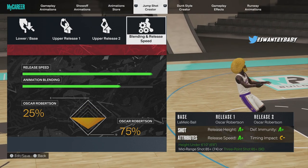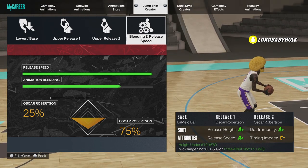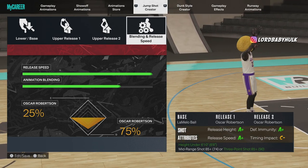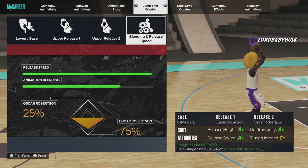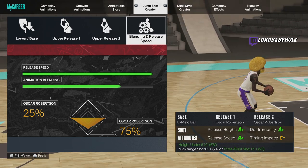People are saying Oscar's patched but I don't know, I'm still shooting the same. I play different modes from most people though. I think this is overall the best jump shot in the game. You use your elbow as a cue — right when it's at the peak it should be green every time. If you can't get these releases, you can use other releases. The base matters the most.